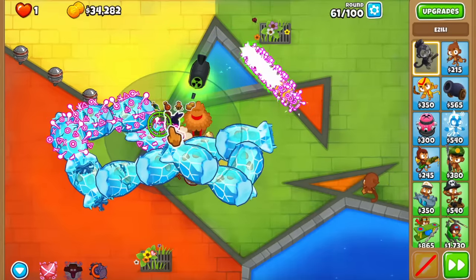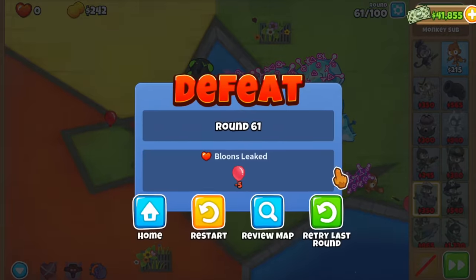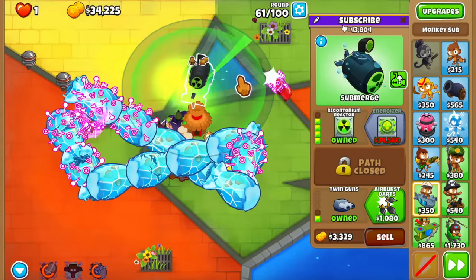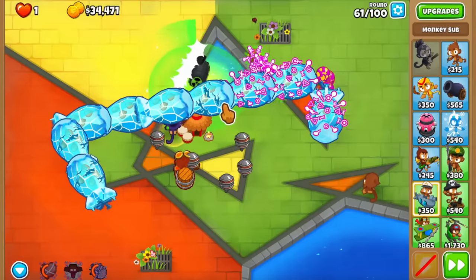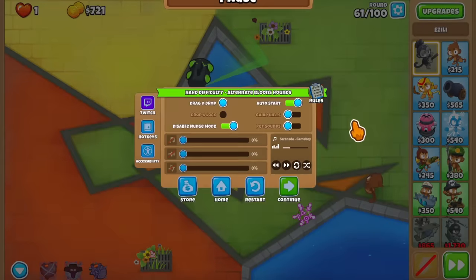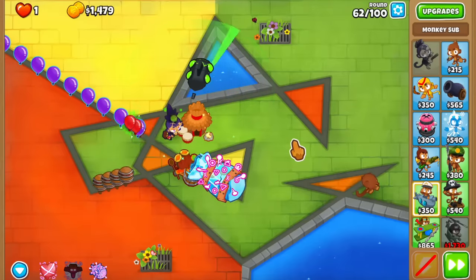We need $560 — spamming the button. We got it! But a bunch of small bloons leaked. Using the hard stopper, switching Azalea to first, popping mobs one by one. Something leaked — DPS on it, and yes, finally we get the Energizer! Most importantly, we get the 50% faster leveling for heroes. Level 16 is incoming and should happen in the next few rounds.